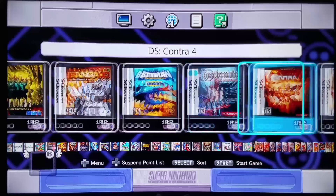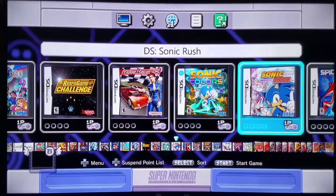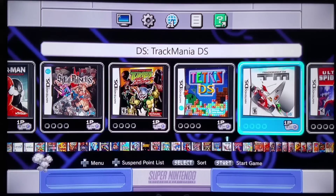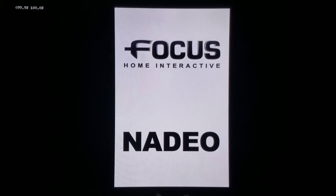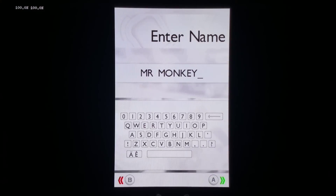Now we're going to try out Trackmania DS, which I'm a huge fan of — particularly the PC version and now the PlayStation 4 version. They released it on many platforms but it never did as well as it did in Europe on PC because of the online capability. I've dumped many, many hours into the PC versions trying to platinum all the stages. Nadeo is a fantastic company. It essentially is like Trials HD and Trials Fusion — a puzzle-based racing game.